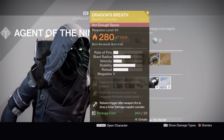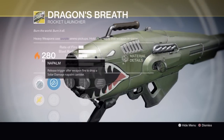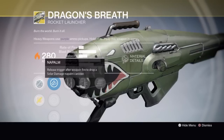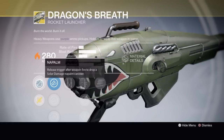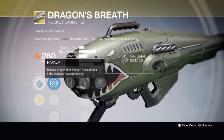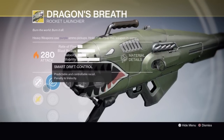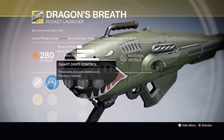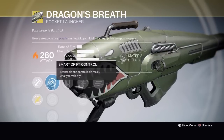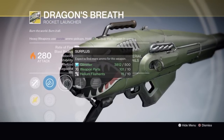The weapon this week is Dragon's Breath, a rocket launcher. Xur has already offered this a couple weeks back. Its exotic perk is Napalm - you release the trigger after firing to drop a solar-damage napalm canister. You hold the button down, a canister comes out, and when you let go it explodes into napalm - fire all over the ground. It comes with Smart Drift Control, Linear Compensator or Confined Launch, and Surplus.